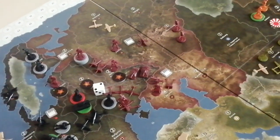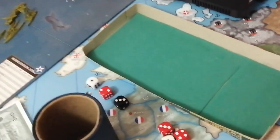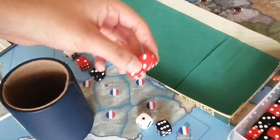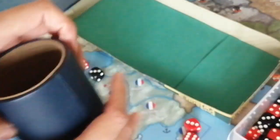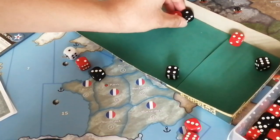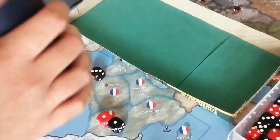Now let's proceed with the battle in Ukraine. From the USSR we have one infantry, one artillery, and three fighters — from Germany we have two infantry, so another two red dice. Let's roll for the USSR first — and we have two hits! Awesome.